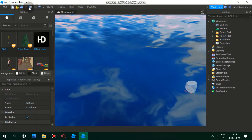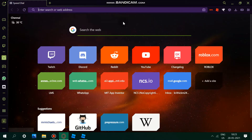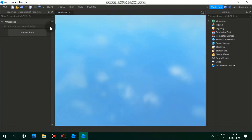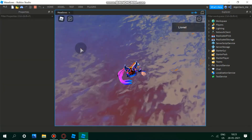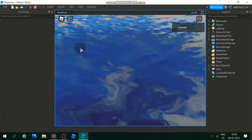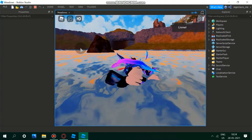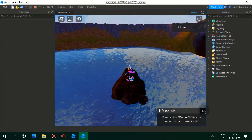Now, the first thing you want to do is publish the game. If you don't know how, just click on File and you should see 'Publish to Roblox As.' It's currently in test mode so I can't publish it right now — publish it afterwards and we can move on. The HD Admin is invisible; it's not in or above the water, it's just invisible.